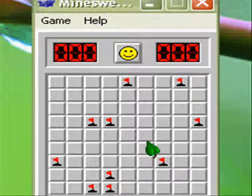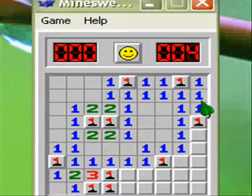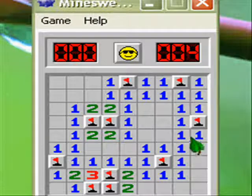Alright, so now that we have detected all of the mines, there's only one thing left to do, and that is basically to fill in the squares as fast as you can. Four seconds again. You see? That's how easy it is.